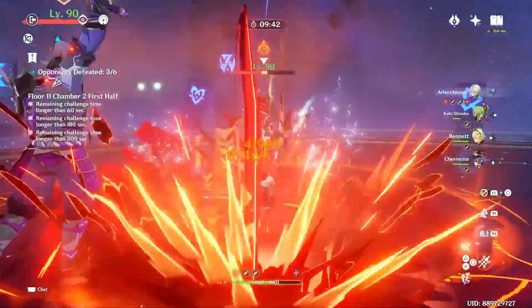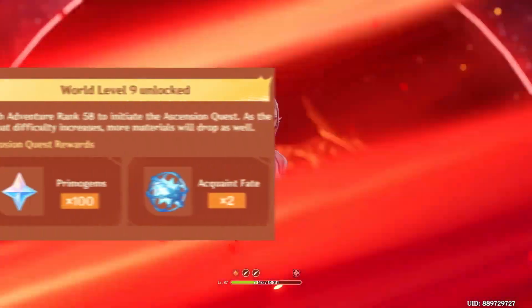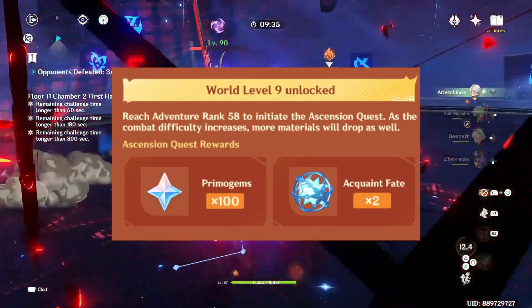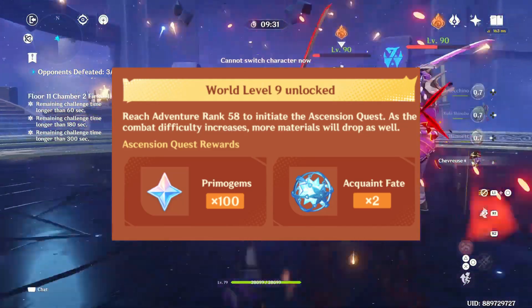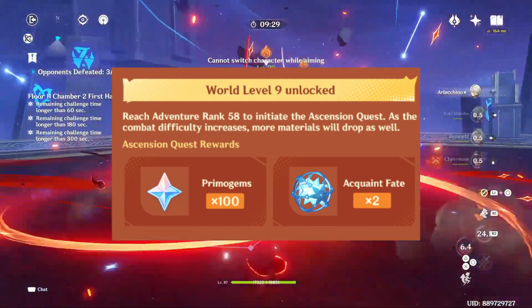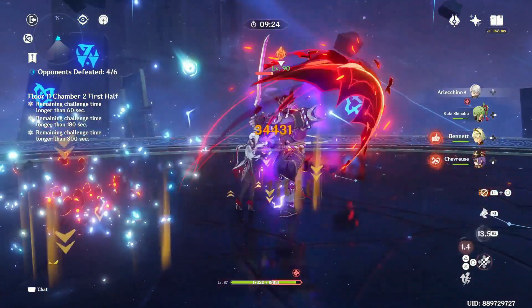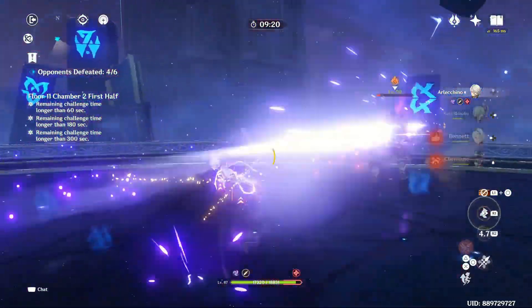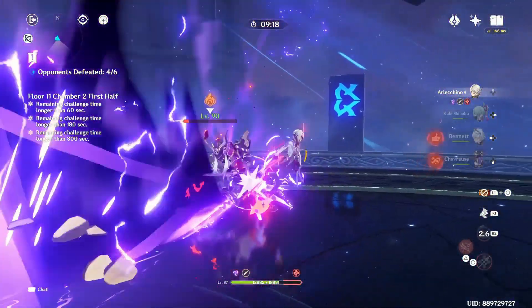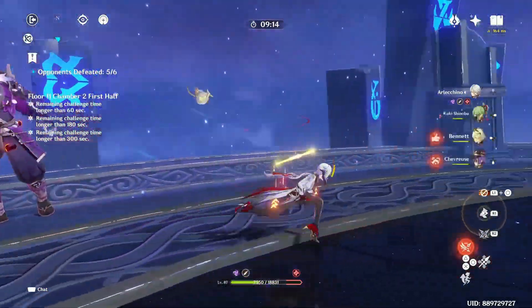A new world level 9 will be added, and players who reach AR 58 will need to complete an ascension quest to ascend from world level 8 to 9. Upon completing that quest, they will receive 100 primogems and 2 acquaint fates. Additionally, when destroying artifacts, instead of only getting mora, players can now also receive sanctifying unions or artifact ascension materials.